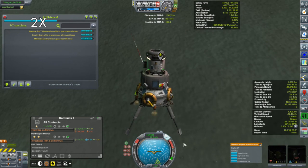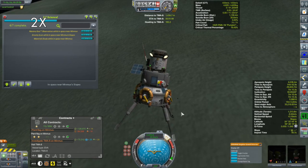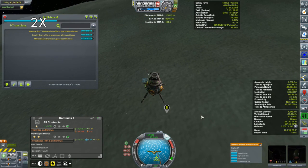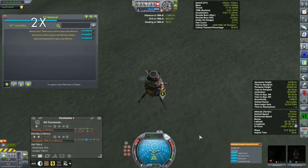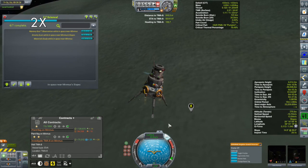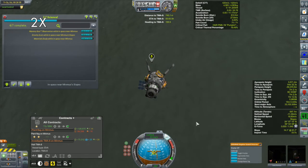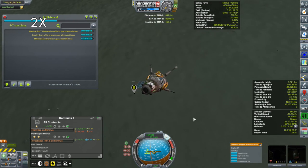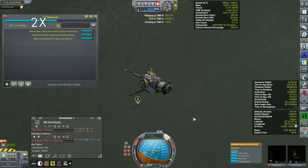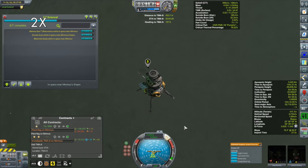In the Contracts Plus window I have two contracts I'm going to be satisfying here — one is to land at TMA-8, and I'm still not sure exactly what that is; we'll have to see as we get closer. The other is simply to plant another flag on Minmus, which I would have done anyway but it's nice to get a contract for it. Closing in now, I'm starting to see something under that waypoint — it looks like another monolith.